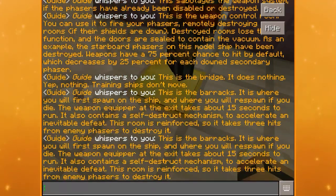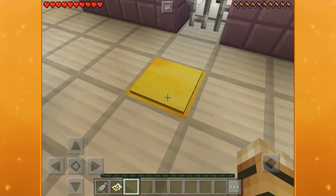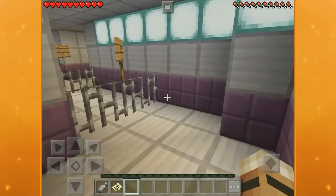This is the barracks. It is where you'll first spawn on the ship and where you'll respawn if you die. The weapon equipper at the exit takes about 15 seconds to run. It also contains a self-destruct mechanism to accelerate an inevitable defeat. This room is reinforced so it takes three hits for enemy phasers to destroy it — so you can destroy practically any room.